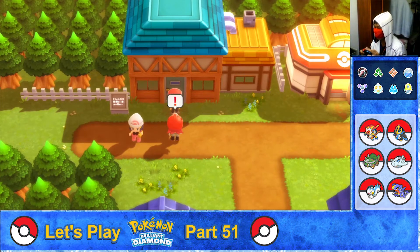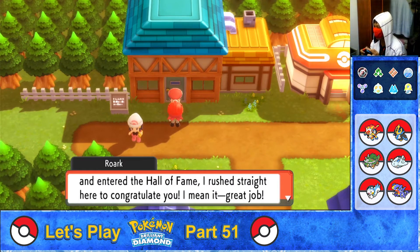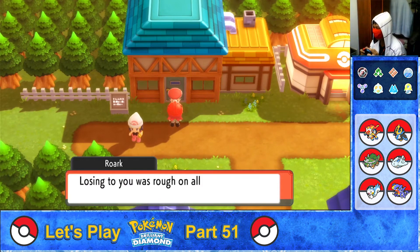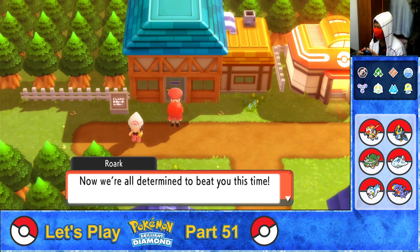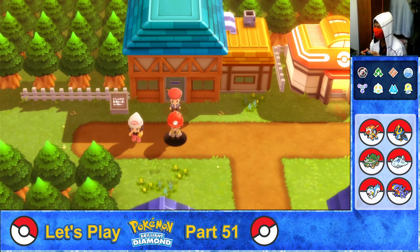A manhole appears — it's Roark! He says it's been a while and congratulates the player on defeating the Elite Four and entering the Hall of Fame. He says all the Gym Leaders are really happy, but they still have their pride as Sinnoh's 8 Gym Leaders and are determined to beat the player this time. He asks for a rematch at each of their gyms — you know where to find him at Oreburgh Gym — then jumps back into the manhole.